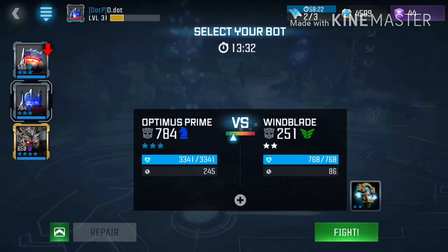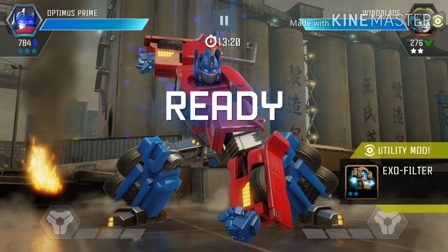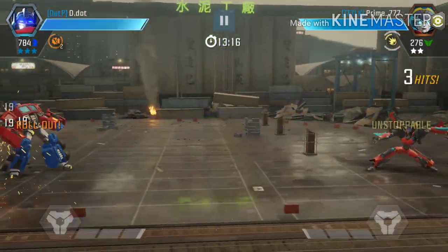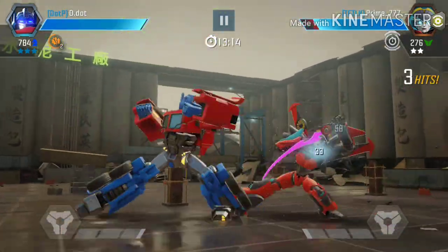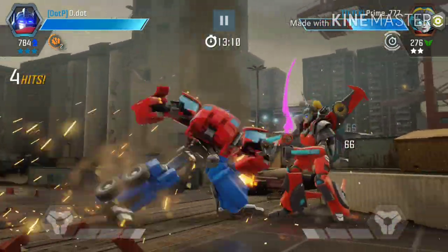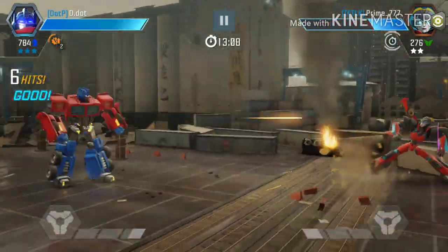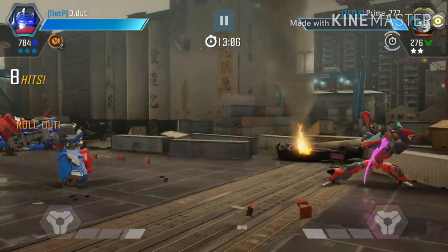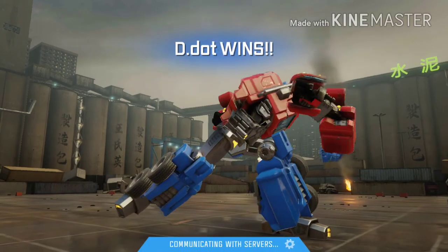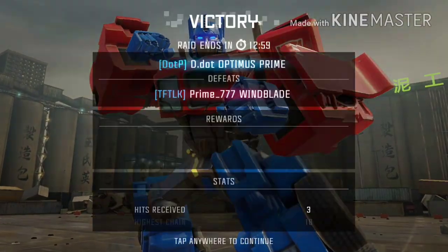This isn't too difficult. In this match we're going against Windblade. I'm using the Tactician class Optimus Prime against the Scout class Windblade. What I like about Optimus Prime is his rollout ability — as I've mentioned before in my other videos, he gets a nice attack buff depending on how many squad mates you have.